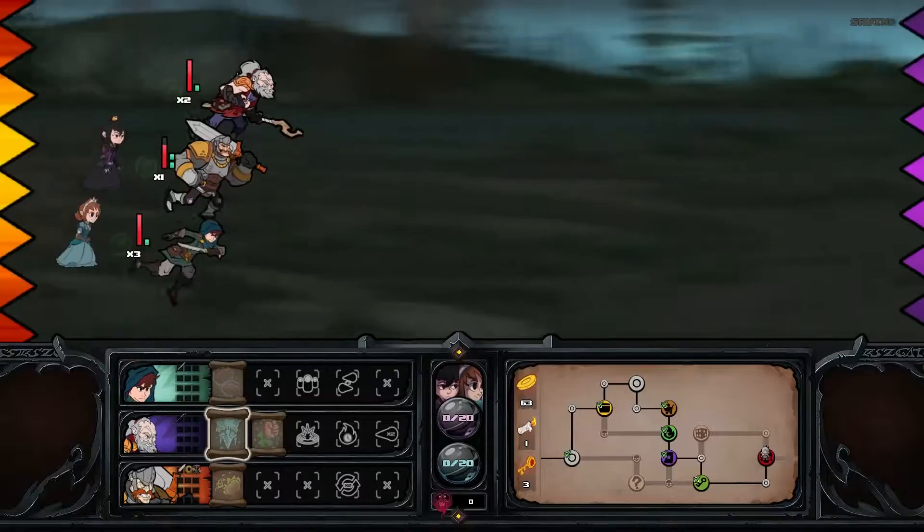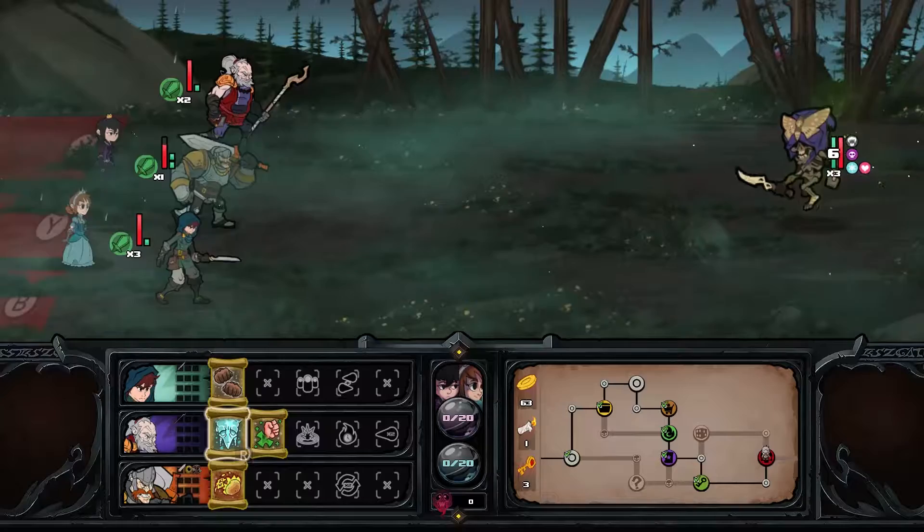Hey, this is Swagger doing a video for Has-Been Heroes. This is a look at one of the two boss fights — they don't have names, so I'm gonna call this guy 'warping moth hoodie skeleton.'